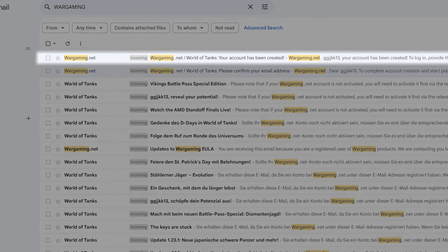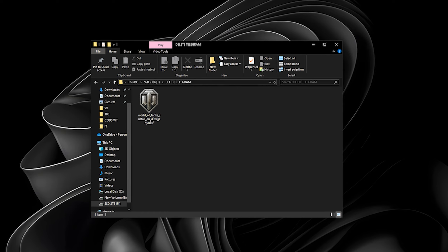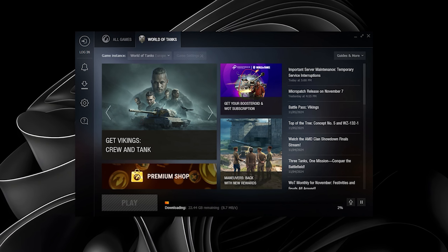Check your email for a message from Wargaming, click the link inside, and boom — your launcher starts downloading! Choose where to install the launcher. Not too hard, right? Boom again, you're registered! Now just sit tight, the game's downloading!